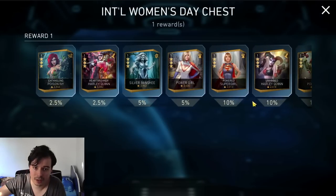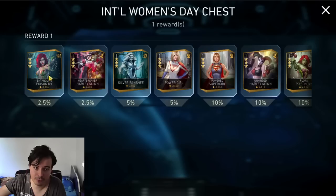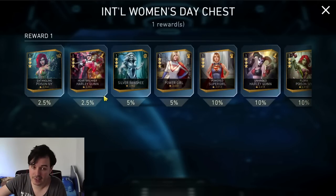Some are total garbage, some are okay. The best drops you have from here are EPI and Harley Quinn, and also those two are some good stuff. If you're a new player in your first one to three weeks of playing the game, open this chest — it's a good chest for you. If you're past that point but still missing lots of shards on Power Girl, Silver Banshee, Harley Quinn, and Entangling Poison Ivy, you have about a 15% chance to get something good. But if you're past that point and only looking for those two, there are far better chests to get them from.